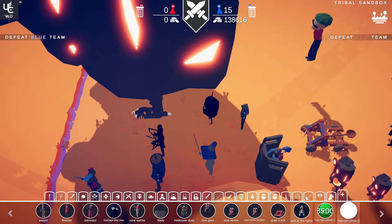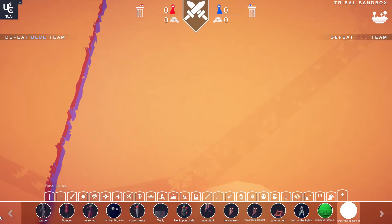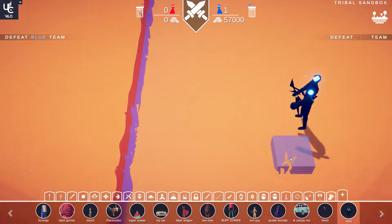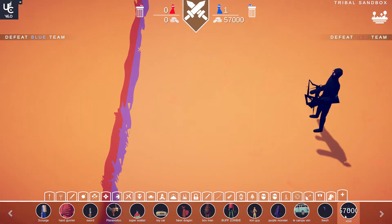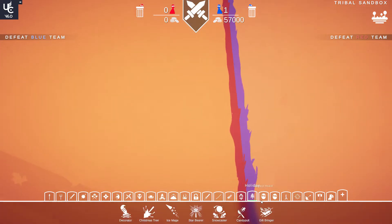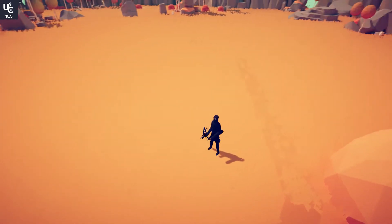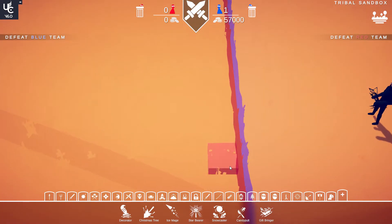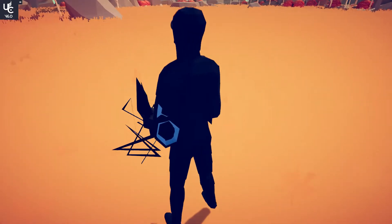They did a nice job for Phase 1 with the icon. Let's try the Void, who has some glowing lights for his icon. He looks like a Void Zombie with a broken arm.